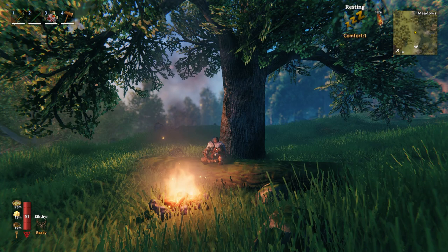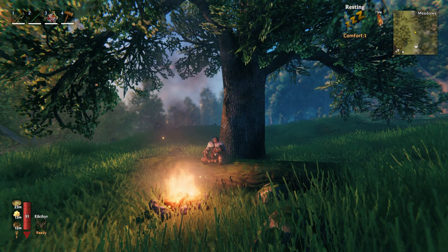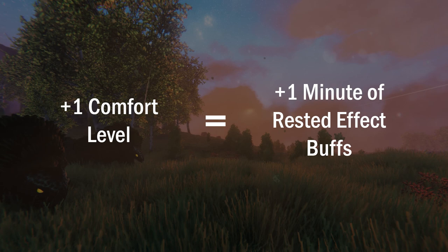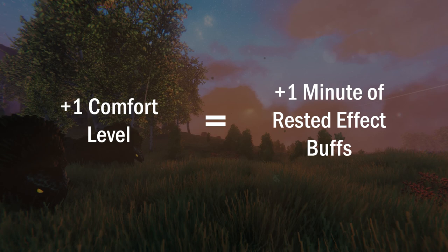You'll notice under the resting icon that there is a comfort score. This comfort score is calculated based on your surroundings as you rest. Your resting comfort does not affect how strong your rested buffs will be, but instead how long they will last. The base buff duration is 7 minutes, with every additional comfort level prolonging your rested effect buffs by an extra minute.